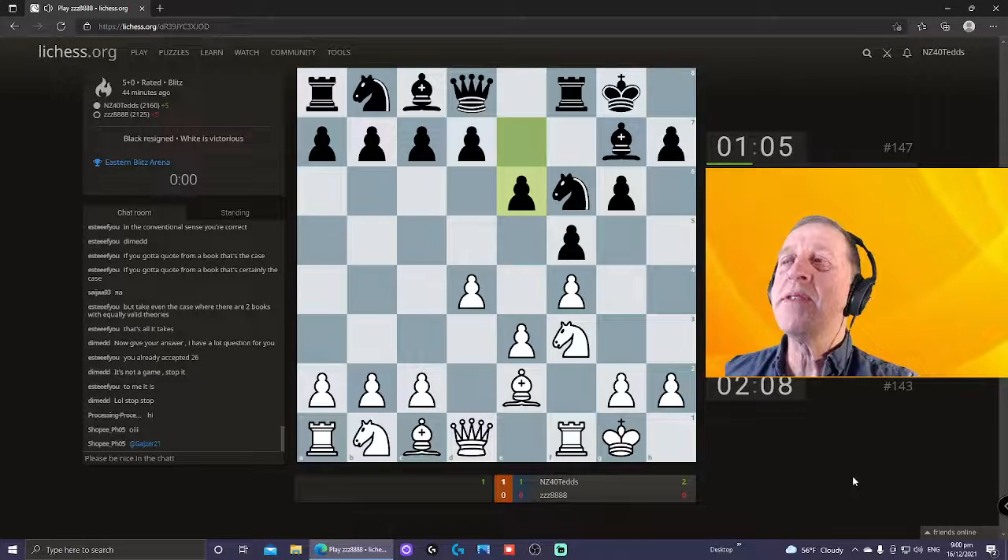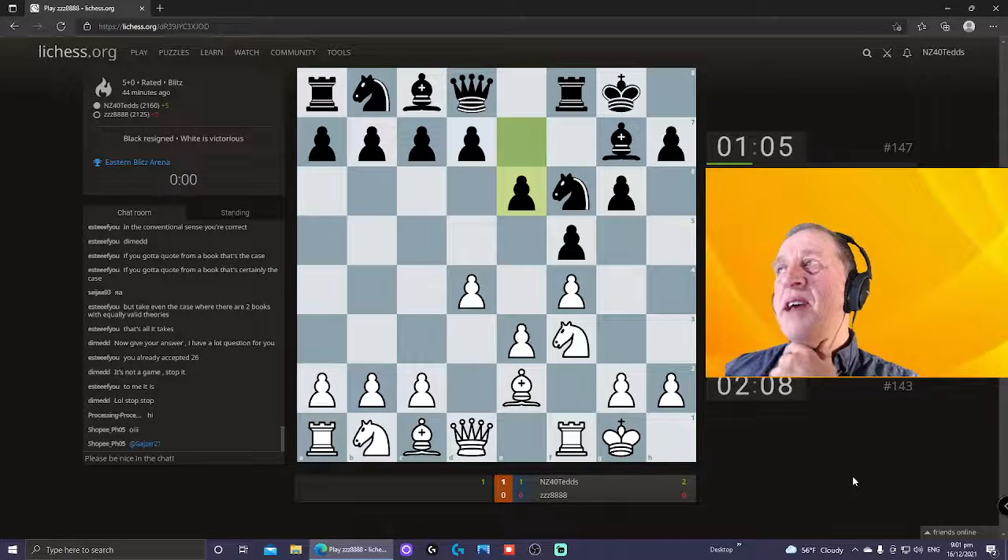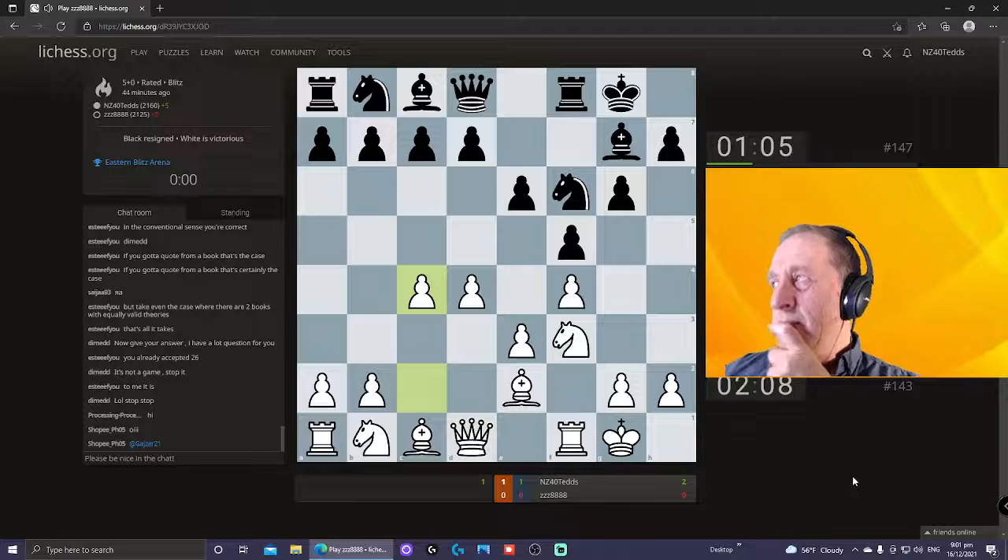I've learned to play my bishop to e2, not d3, because quite often my opponent will play d6 and e5 and all of a sudden I have to watch out for forks on e4 with pawns, and they're not very pleasant. So here we go — c4.